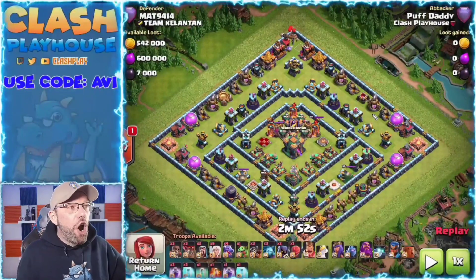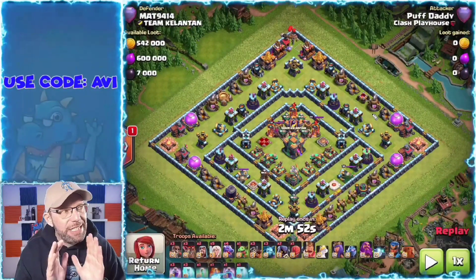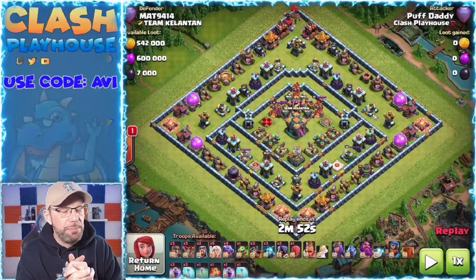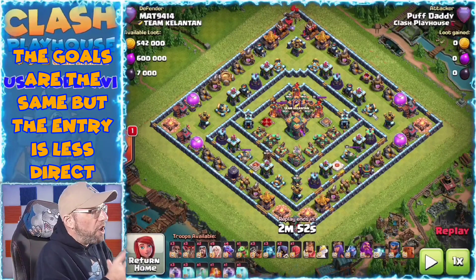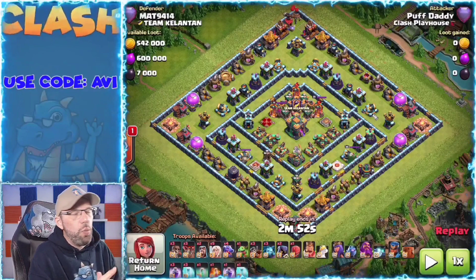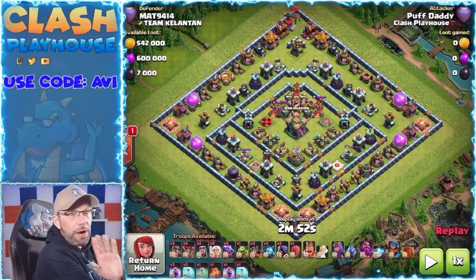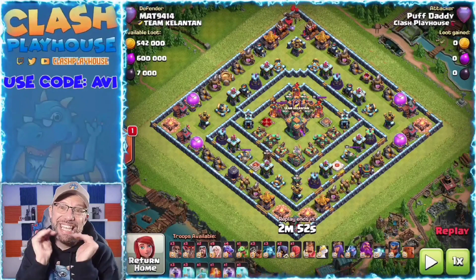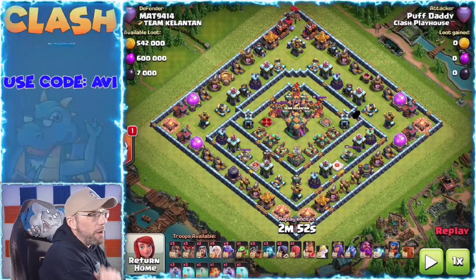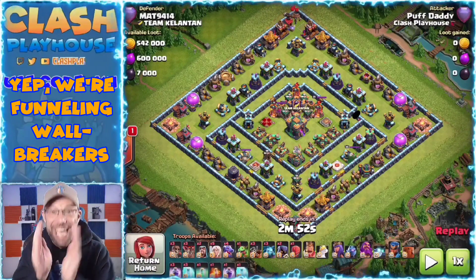Okay, so here we are on the last ring base of the video. Let's talk about this base. First of all, if I want to get my queen into that core, there's really only one wall break I can do. So let's first focus on that wall break — what the goal is and where I want to get my queen to. I want a wall break over here, that's where I want my queen to get to.